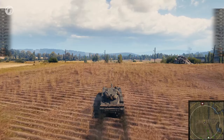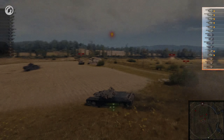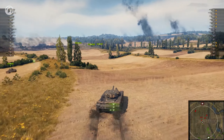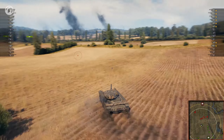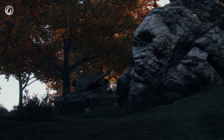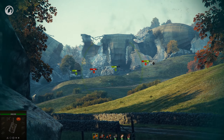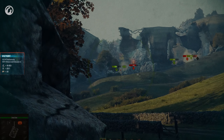We'll also introduce a spotted icon to the right panel where enemy vehicles are displayed. Players will be able to check which of the enemy vehicles have already been spotted. Together with the mini-map, this function will help players predict enemy positions more accurately. You'll also be able to view the result of your previous battle while playing the next battle — the battle results will pop up just as the battle ends.